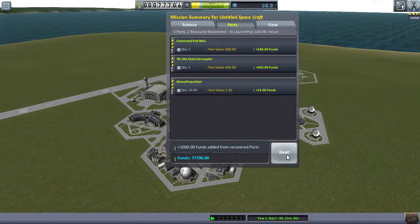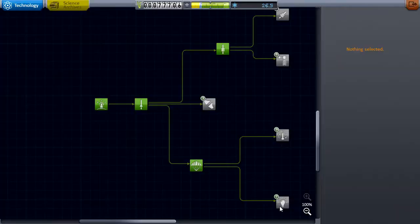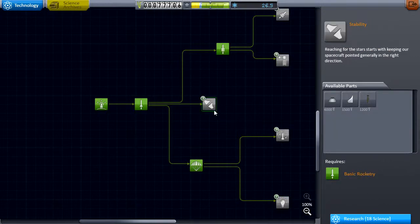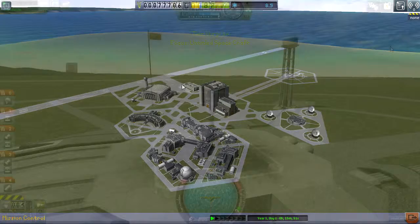So we got 12 science and 24.9 reputation, which isn't too bad. I then decided to go with stability, because I definitely need a little bit of stability especially when you get to where you're trying to get up into orbit.